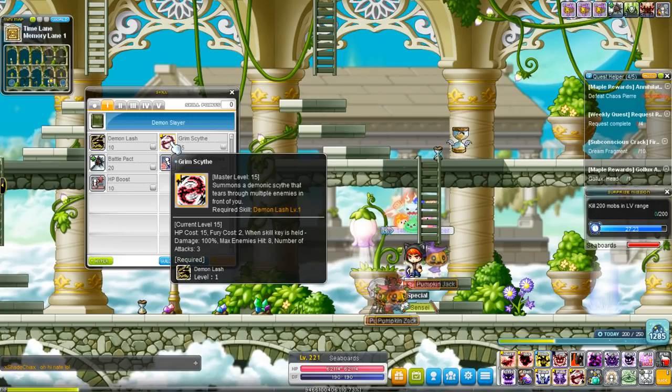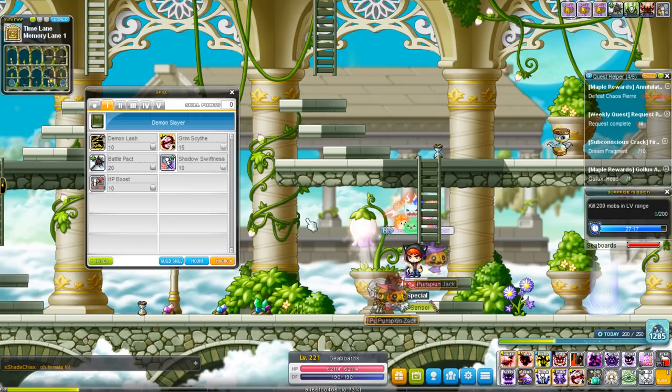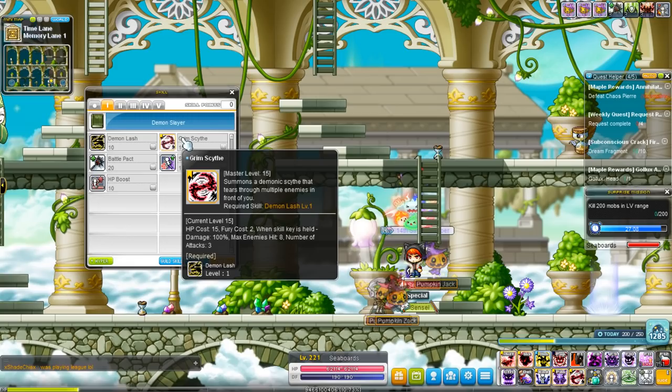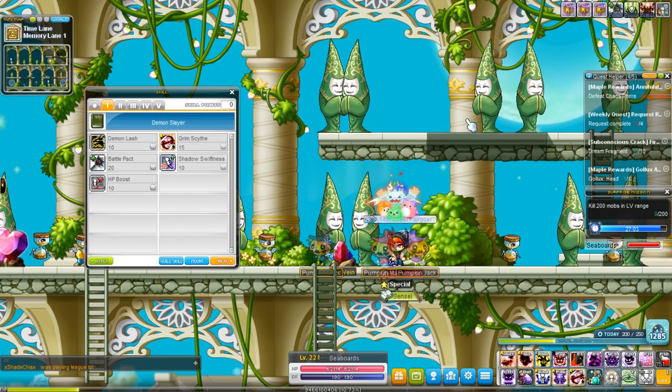First attack on the list is Grim Scythe. Demon Slayers have a different resource other than mana — they use Demon Force, which has pretty much the same principles as the likes of Kanna's mana or Zero's Time Force. Grim Scythe is the first holding skill. Demon Slayers have a lot of holding skills — they get one per job, I believe. Grim Scythe is a pretty decent attack that attacks all enemies in front of you and creates a whirling wheel of death.